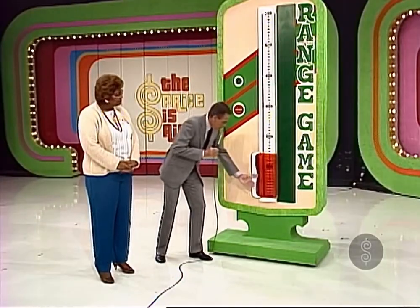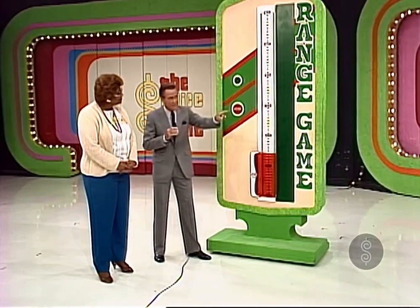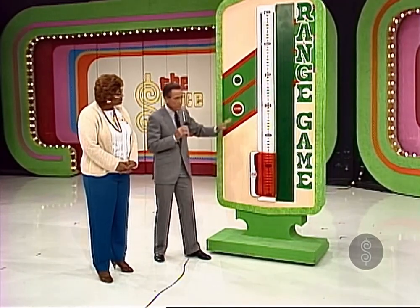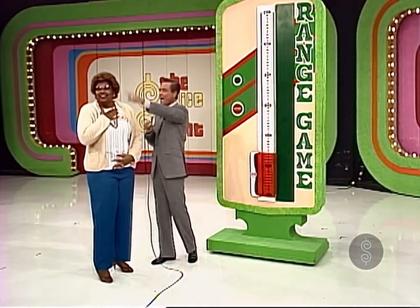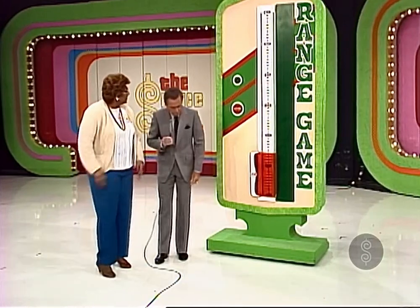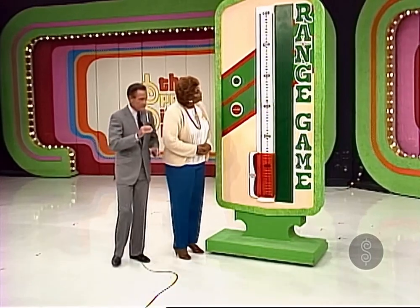Bob? The Range Finder will move slowly up the scale. When you believe the price of that automobile is in the red area, you press this button, and if you're right, you will drive that car through the audience out of our studio. I can't believe it. It is true. Now, step over here and don't press that button until you want to stop the Range Finder.